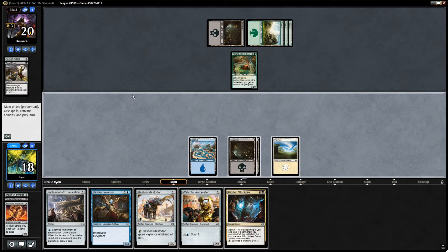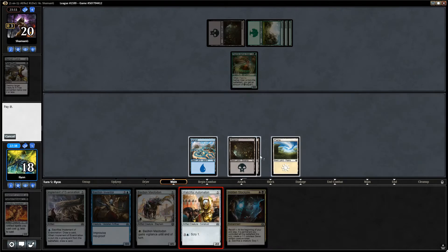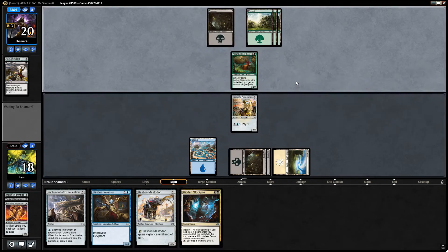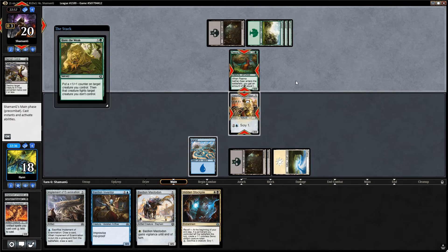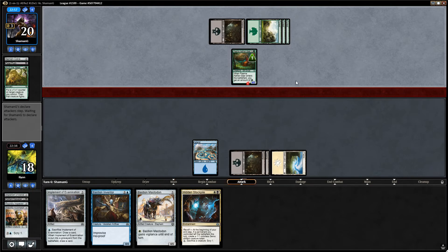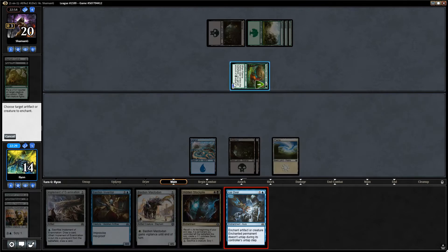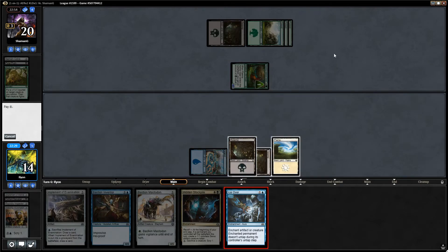Watchful Automaton can trade for the Pima Aetherseer. I think that's fine. We'll just want to play the long game. We've got Hidden Stockpile here - that'll give us a lot of grindy late game potential. I don't think our opponent attacked the Pima Aetherseer. Ice Over Hidden Stockpile - that seems to be the play.